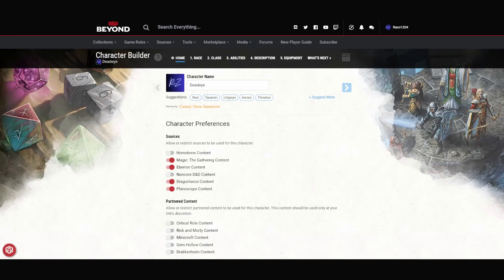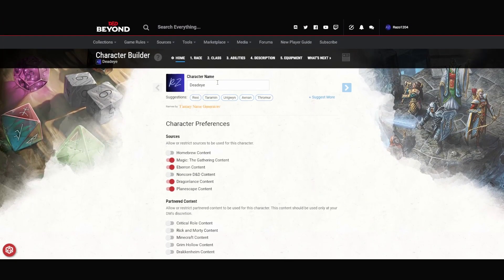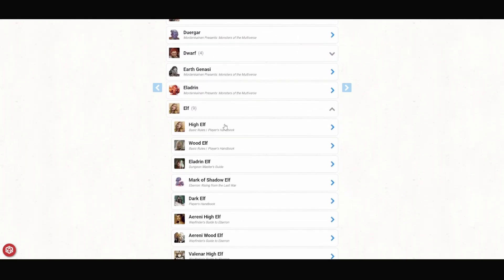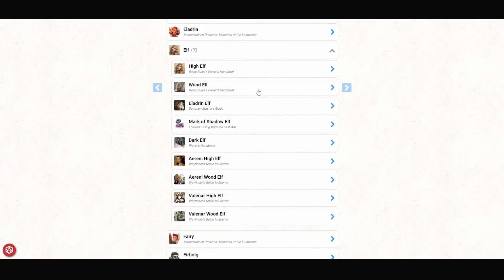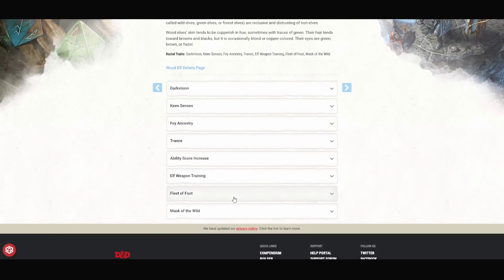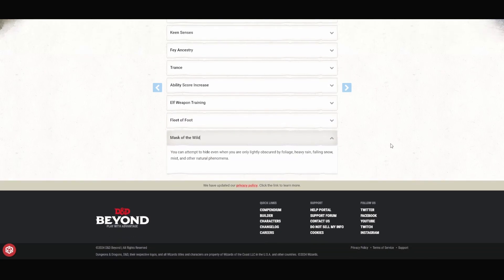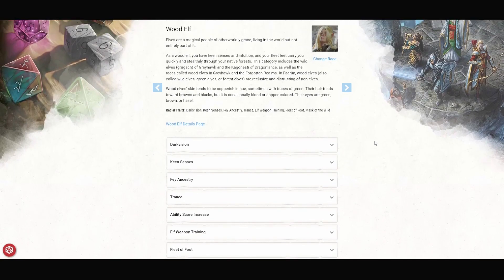I've got D&D Beyond opened up and I'm ready to get to work. For this build, I like to have optional class features if your DM allows them, so make sure to select that. For our race, we are going to pick an elf. You can pick any kind you want, but it's very important that it is an elf. I'm going to go with a wood elf. It gives us a little bit faster movement speed — 35 instead of 30. We don't particularly want to be in melee range, so this helps us get out if we need to. We also get Mask of the Wild, which lets us hide if we're lightly obscured by foliage, heavy rain, falling snow, mists, or other natural phenomena. You may or may not get mileage out of this, but it's free, so you may as well take advantage of it.